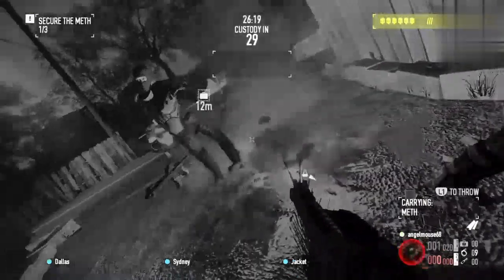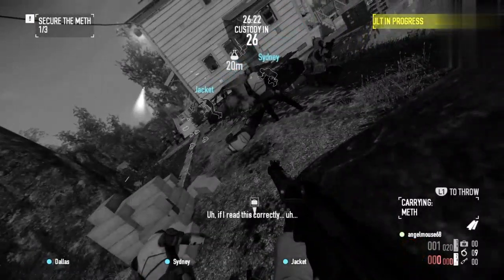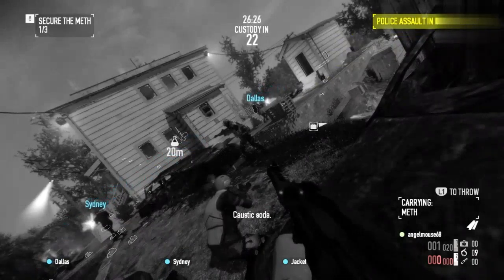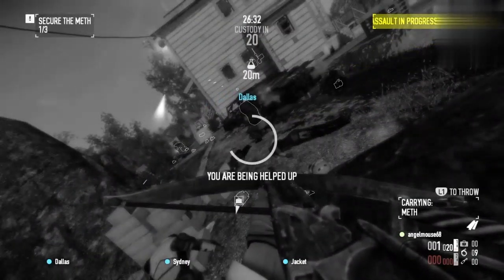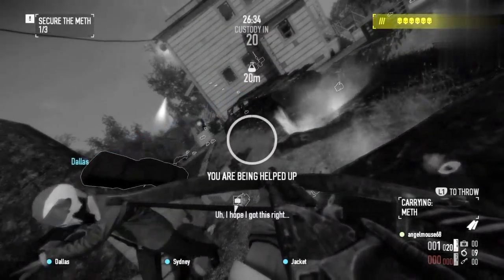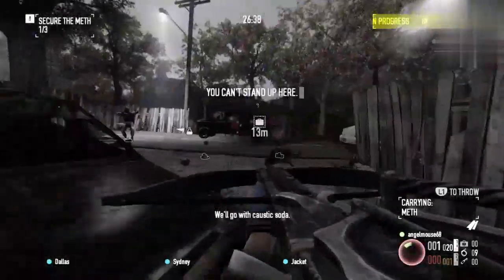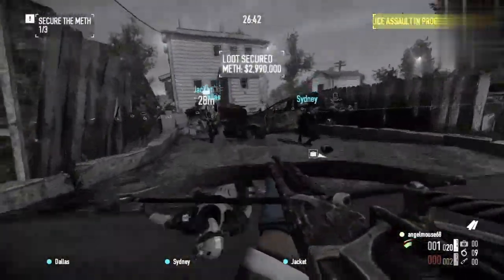In the final part of the heist, there wasn't a lot of cover, so I had to use my compact 40 to clear out the enemies. I ran out of ammo, so you could switch out stuff for ammo bags in case you're going into wide areas and places with not a lot of cover. Luckily, my teammates were here to help me, so I turned around, grabbed a bit of ammo, and just about secured all three bags.